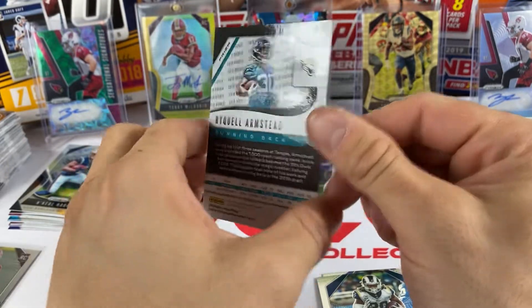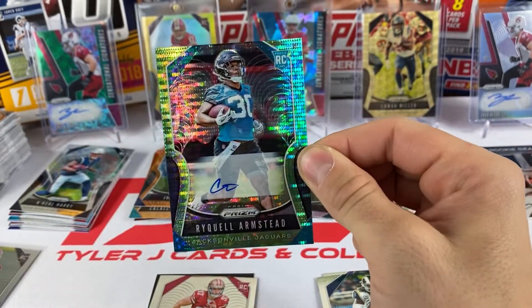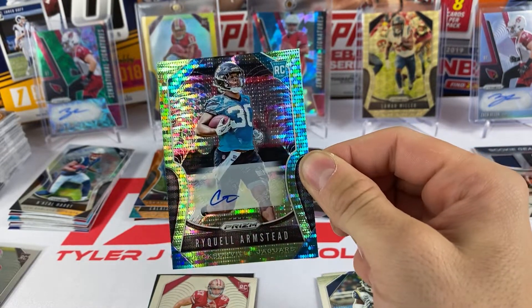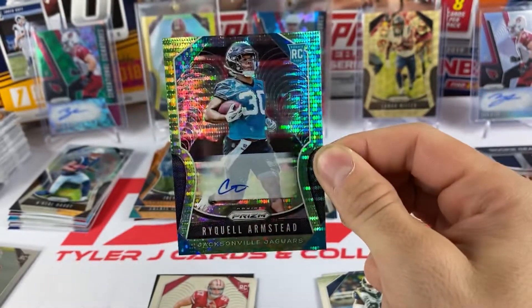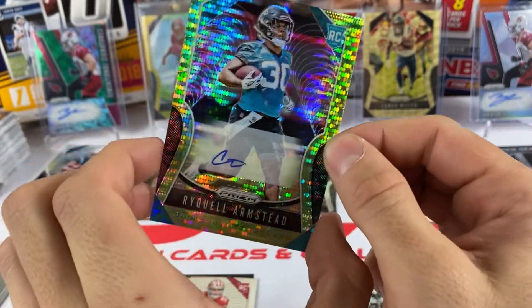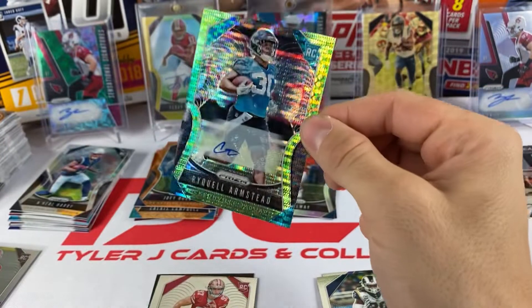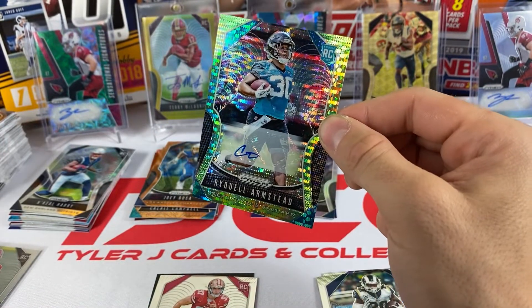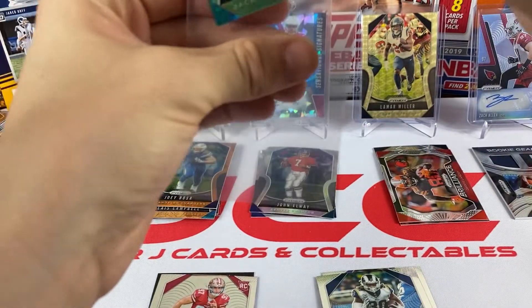Todd Gurley, and we have - wait, Ryquel Armstead - is that our green? It is! And it's an auto! A rookie auto of Ryquel Armstead with a green pulsar - nice signature right there. So we got two autos today - a green pulsar Ryquel Armstead auto.